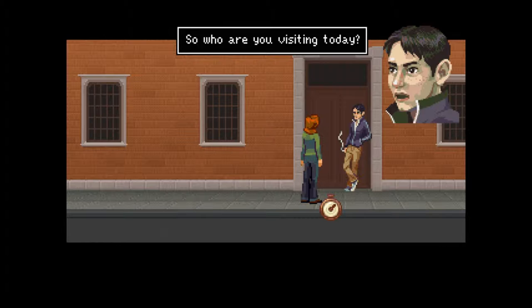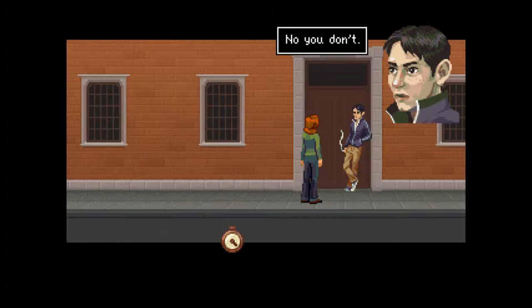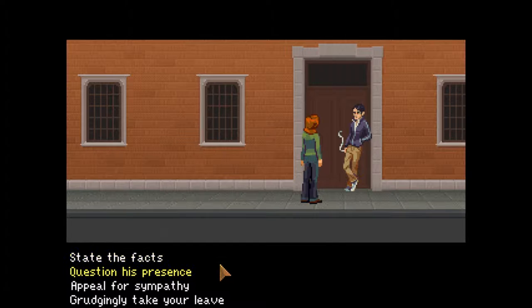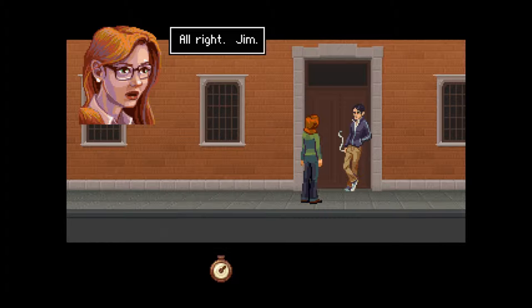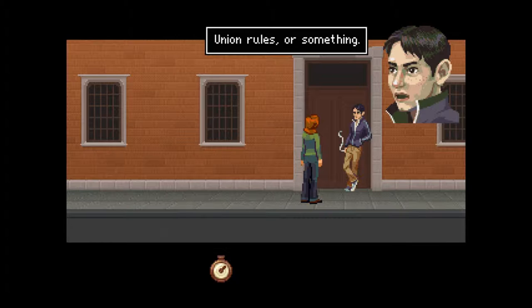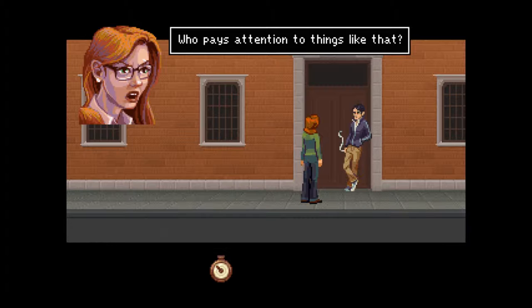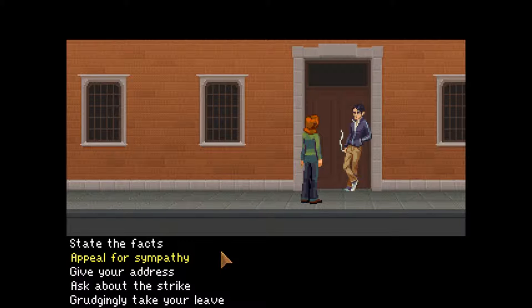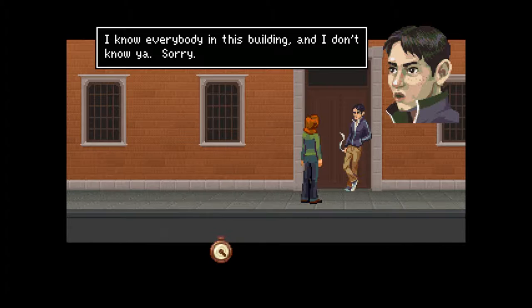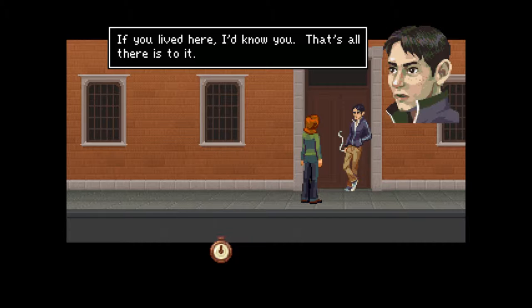Hi there. Hi. So who are you visiting today? What are you talking about? Seriously, who are you here to see? Can't let you in unless you tell me. I live here. No, you don't. I know everybody in the building — I don't know you. I've lived here for five years. Then how come I've never seen you before? I have no idea. Doesn't matter. If you lived here, I'd know you. That's all there is to it.